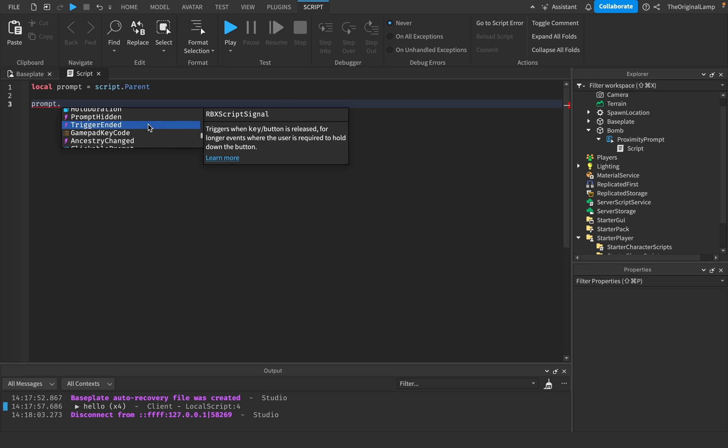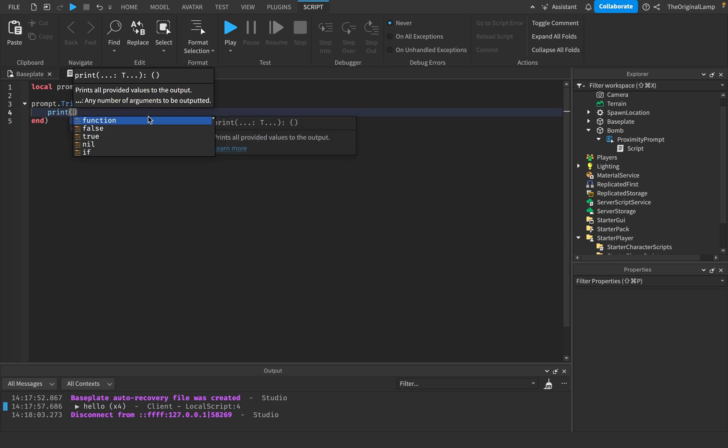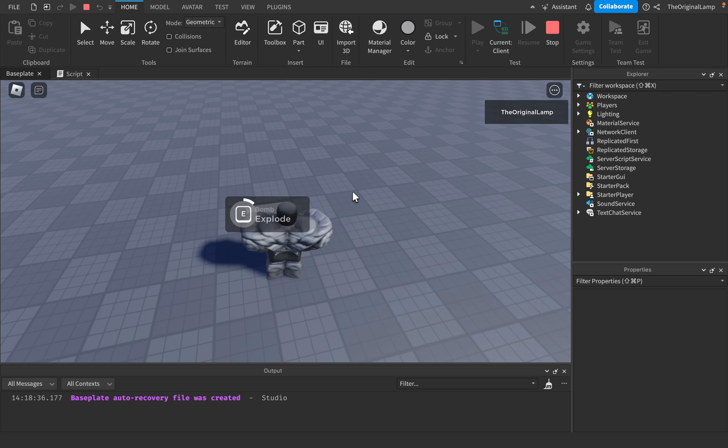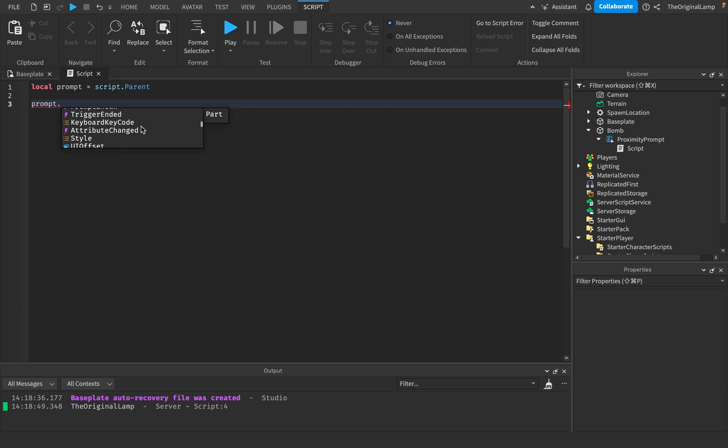Trigger ended - this is when the button is actually released after the prompt has successfully run. So let's see: if I let go early nothing prints, but if it goes all the way through and then I let go, it prints. So trigger ended activates when you let go of the key after you successfully trigger it - if you let go early it does nothing.